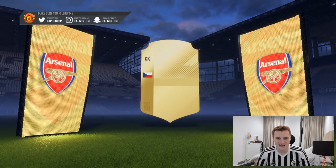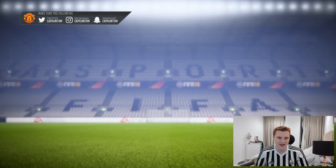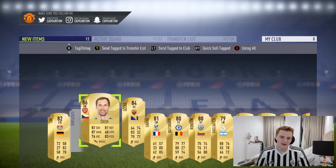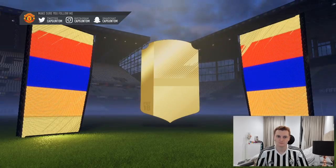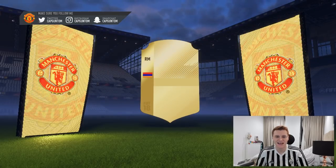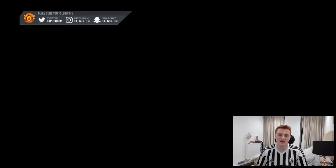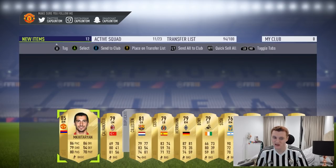We've got Cech in a pack — not too bad at all, the Arsenal goalkeeper right there. Very nice — bit of a flapper in game, but he's sick in real life. And it's Mickey T — Alexis Sanchez. Obviously still got his card at Manchester United in the game; he'll be updated to Arsenal as soon as they put the rest of the transfers in. Would have been great to get the Arsenal card because that would have gone for a lot more.